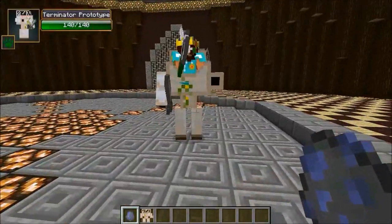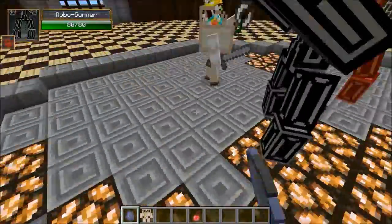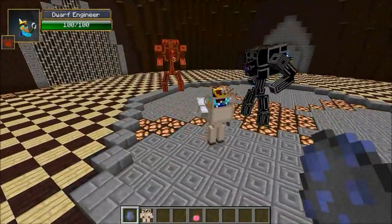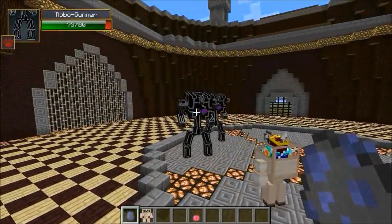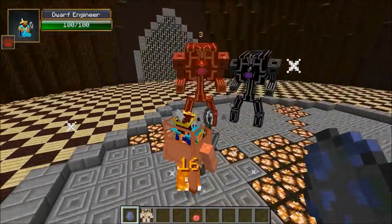So we're definitely going to have to try more than that, because one was not enough to take down the dwarf engineer. For this round we're going to try two on one. The cool thing about the robo gunners is once one of them is attacked, they'll both go after him — it's like a zombie pigman.